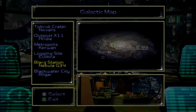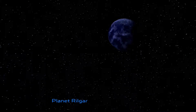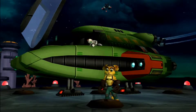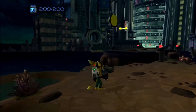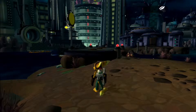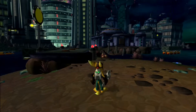Come on, Clank. Okay, let's go to Blackwater City on Rilgar. Here we are, Blackwater City — I love the music that plays on this planet. There are going to be some hoverboard races on this planet as well. But we're going to do that in the next episode because we've done quite a bit in this episode. Unfortunately, neither Chairman Drek nor Captain Quark were in the Blarg Station, which is a shame.